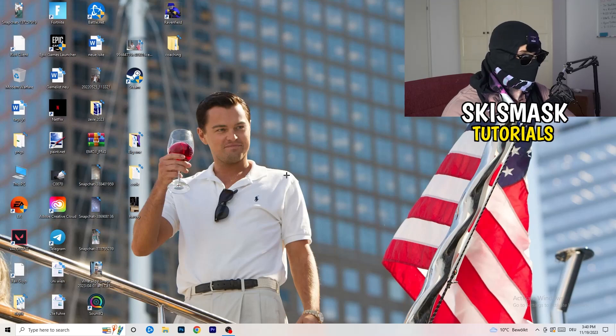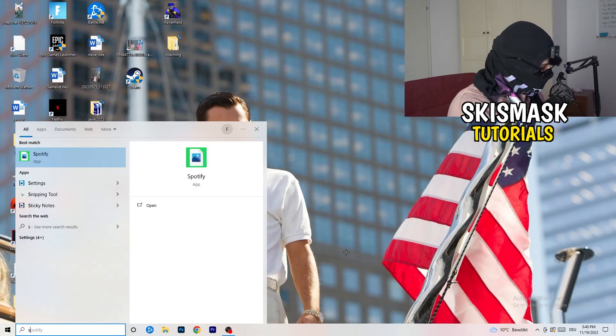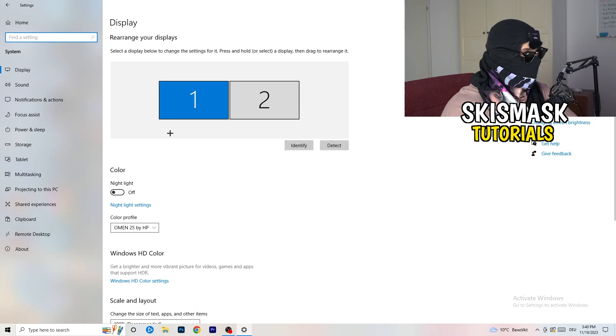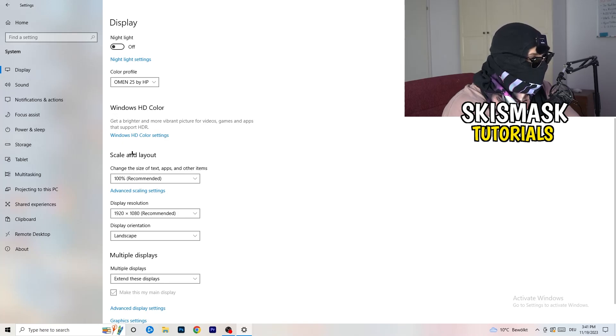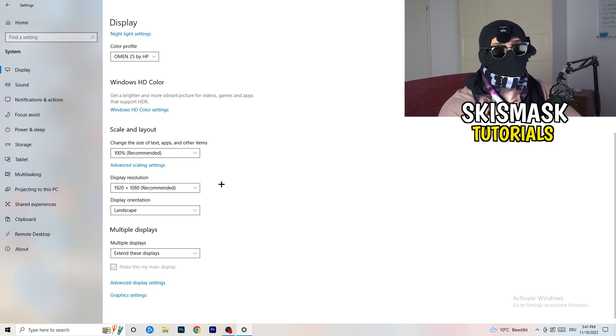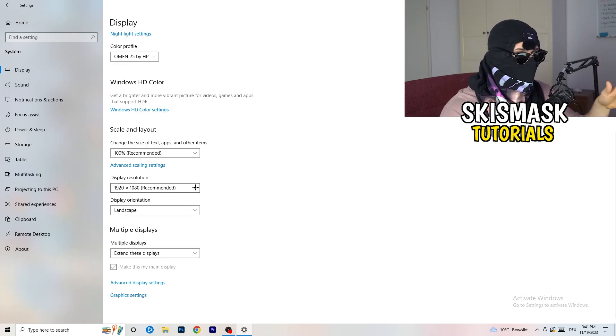Next, go to the bottom left corner, click your Windows symbol, type in Settings and open it. Click on System. Under Display, if you have two monitors, identify your main one. Go down to Scale and Layout and change the size of text, apps, and other items to 100% as recommended. Also check Display Resolution — if your in-game resolution doesn't match your monitor's resolution, it can cause crashes. Make sure your in-game resolution matches your monitor's resolution.